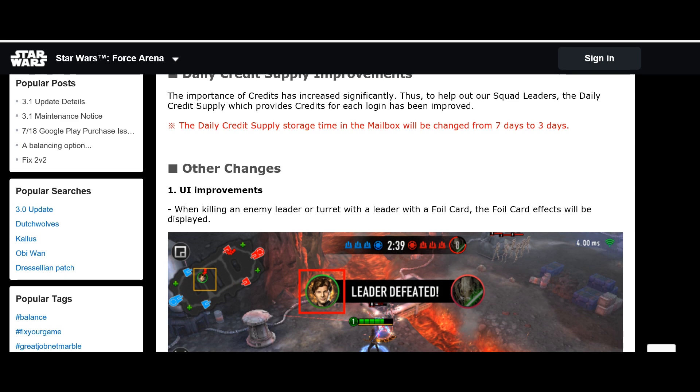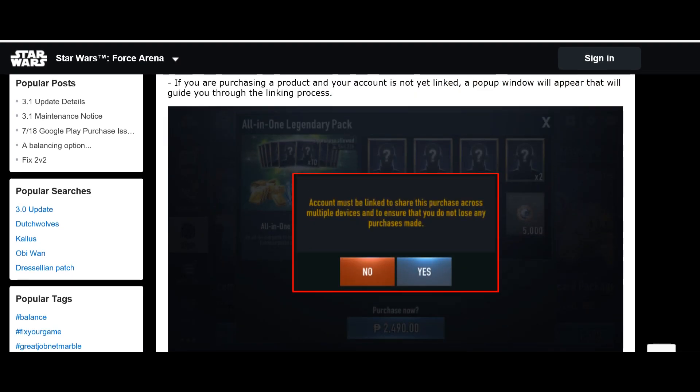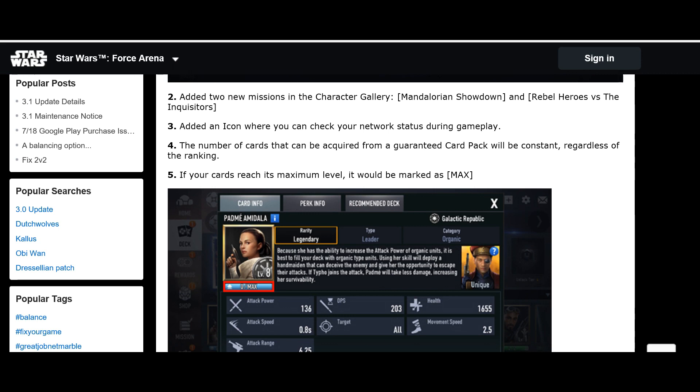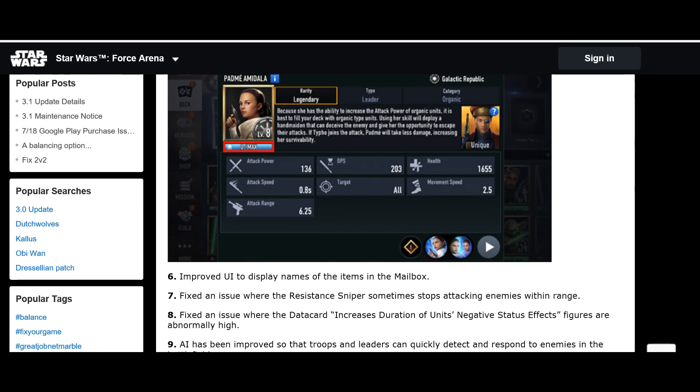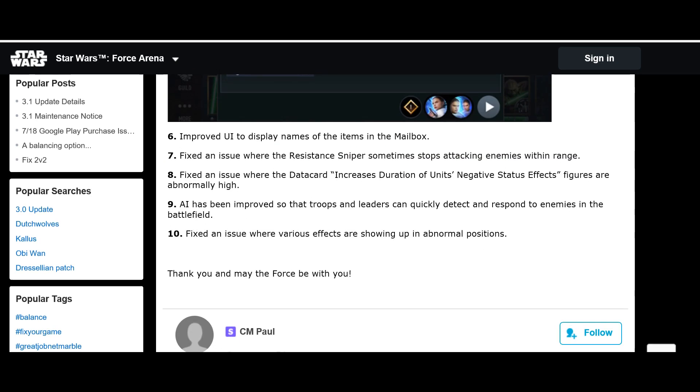Other changes include a forward card added to the leader defeated screen, and an important warning that will now appear if you haven't linked your account to Game Center or Google Play before making in-app purchases — to avoid losing progress. Two new missions have been added to the character gallery, a network status icon has been added during gameplay, and maxed-out cards will now display 'max.' Bug fixes include resistant snipers sometimes stopping attacking enemies within range, data card duration effects, and AI improvements for troopers detecting enemies on the battlefield.